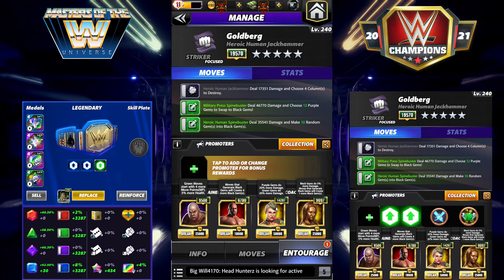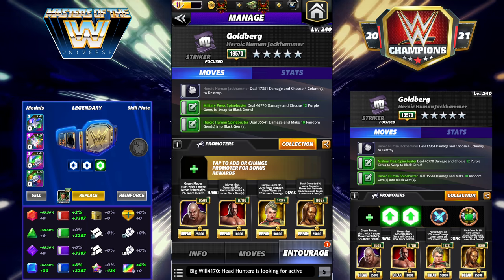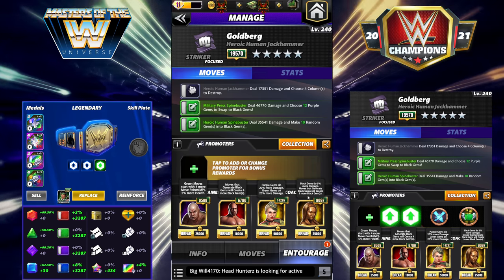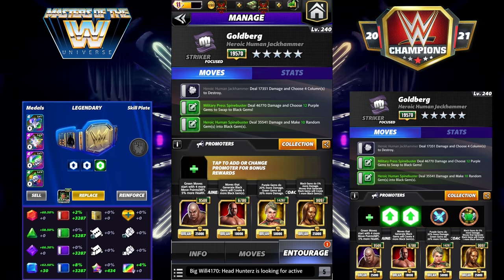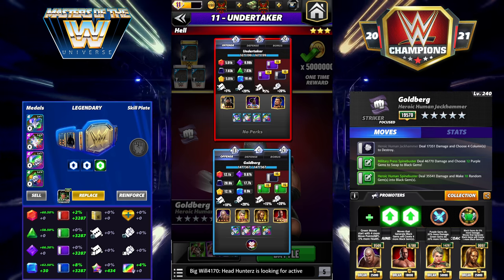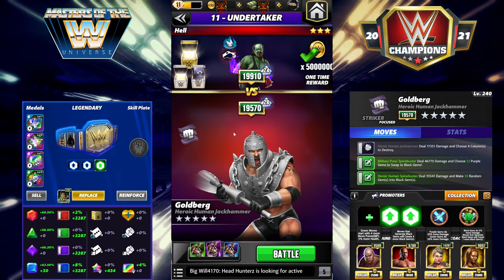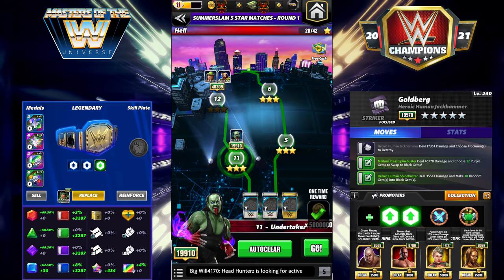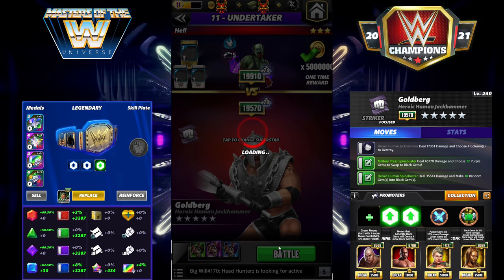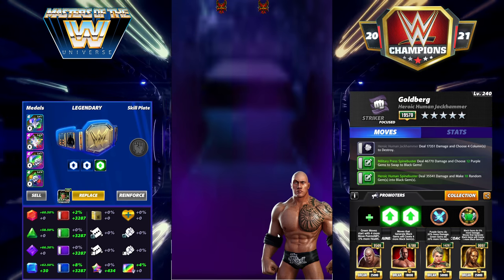The first way we're going to run him is going for max gem generation, since the black gems have gotten such a large buff. We've got Steel for four more green MP, Titus for four more black gems, Lacy for 20 percent more green and purple gem damage since he's blowing up the board — the dual trainer is the way to go there — and Brie Hall of Fame to give one more black gem. As for the strap, I would go gem damage over skip to take more advantage of his buffs.